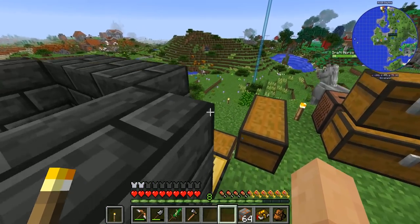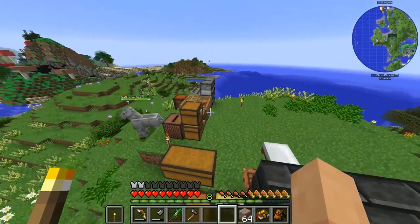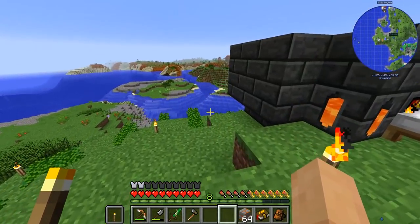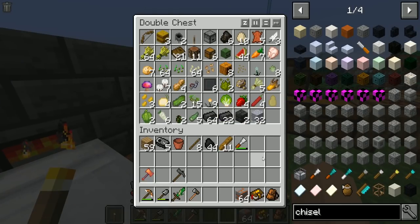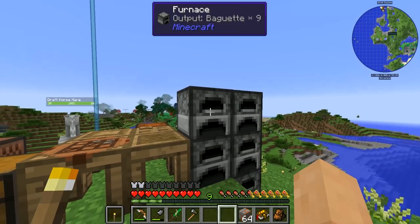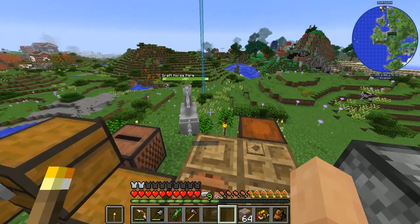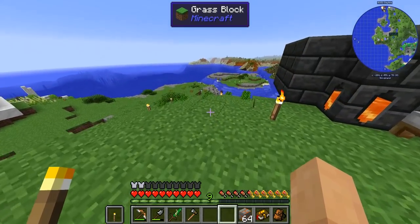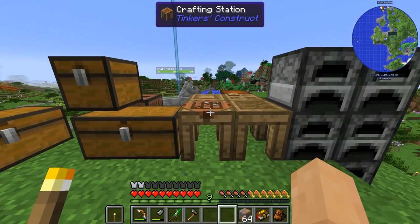Good day everyone, welcome back to another Enigmatica Experts. Things are going well — the smeltery is in full force. I went and found some more food-related options, got some lava stone from a gift last time, and I decided to make some baguettes because that's probably going to be pretty important. Can I milk a cow? It's fine.